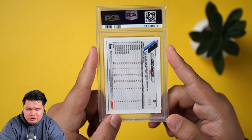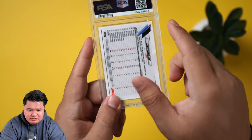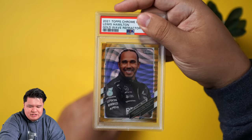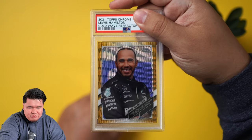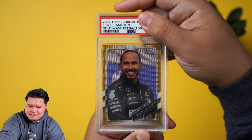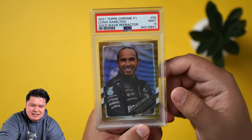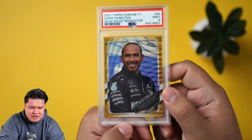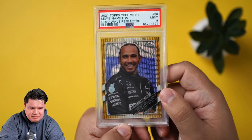Next up we have a Lewis Hamilton — this one is out of 50 as well, so this is also a gold variation. This is card number 50. Gold wave there, really really nice card. A little bit off left to right and top to bottom, so this may be a nine or so. We thought nine, and it is a nine. Really clean card.